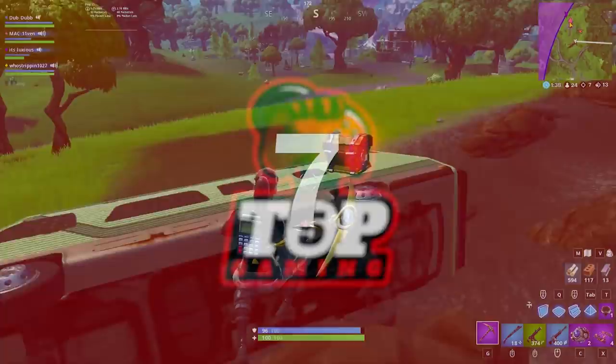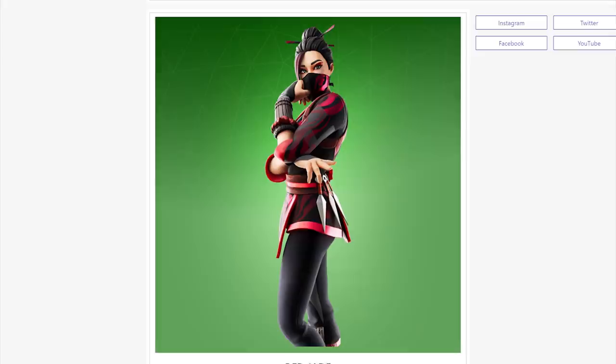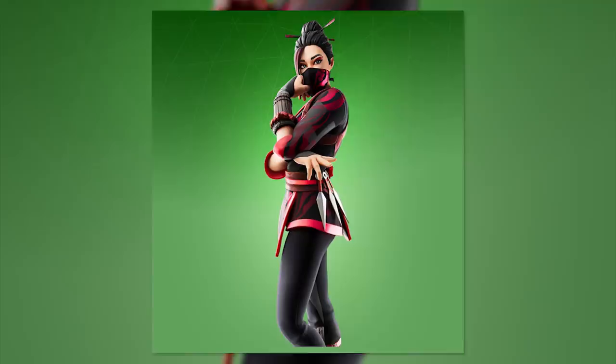Number seven: Sushi Ninja. How do you come up with this stuff, Epic? Do you get a sushi chef and give them some ninja clothing? Either way, the Sushi Ninja skin is coming to an item shop near you. She reminds me of the Kuno skin and the Sushi Master skin — the most obvious combo when you look at this. We don't know when she's coming to the shop; maybe in season 11 or in the coming days.